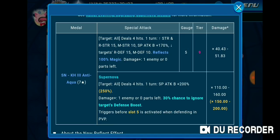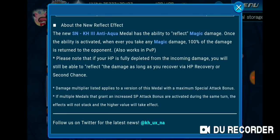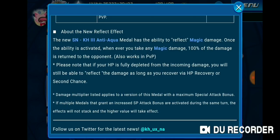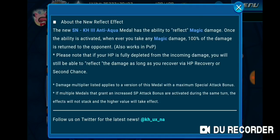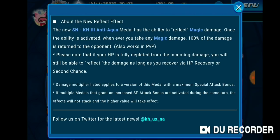KH3 Anti-Aqua has a new Reflect ability. Essentially, in PvP or regular content, once you activate the special attack, if the enemy is a magic-based enemy or using a magic medal in PvP, it will reflect 100% of the damage back to the opponent. So for example, if they did a million damage to you with a magic medal like Monzora, you would reflect 100% of that after using your Anti-Aqua special attack.